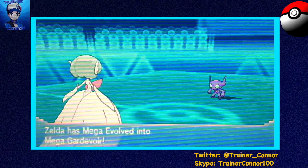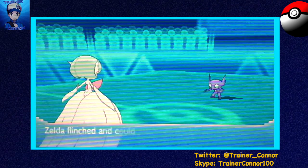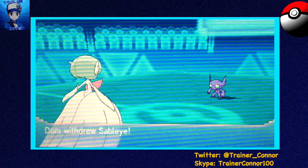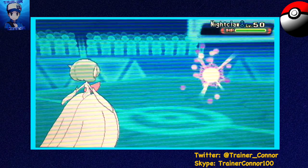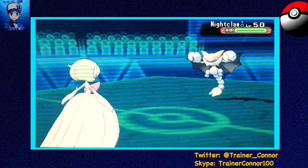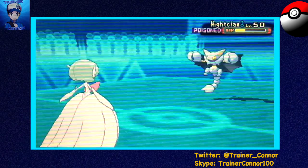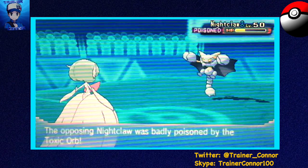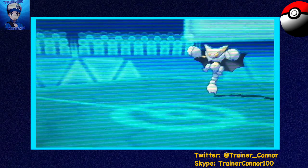We're gonna start out with Zelda here — Zelda the Mega Gardevoir — because I know I can beat this Sableye one-on-one. He goes for Fake Out which is fine by me. I'm still going to go for a Moonblast and I actually hit this Y-score which is great because it's a 2HKO even after Protect and Toxic Heal recovery from that thing.